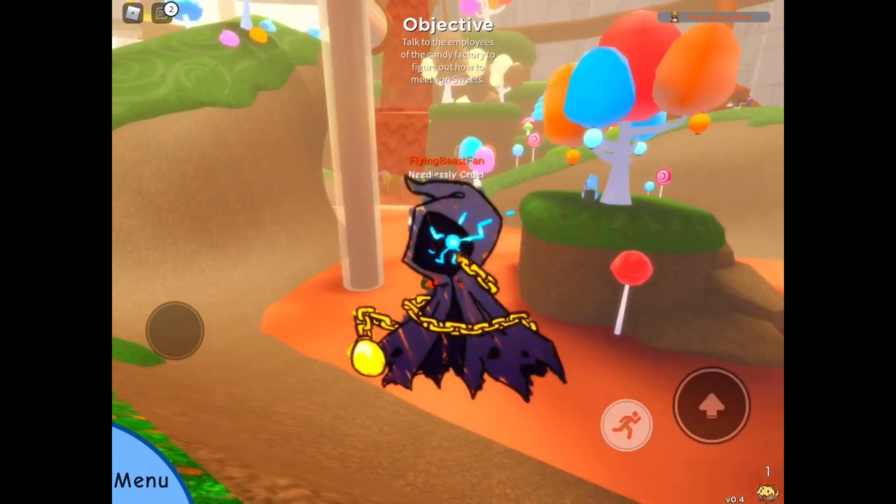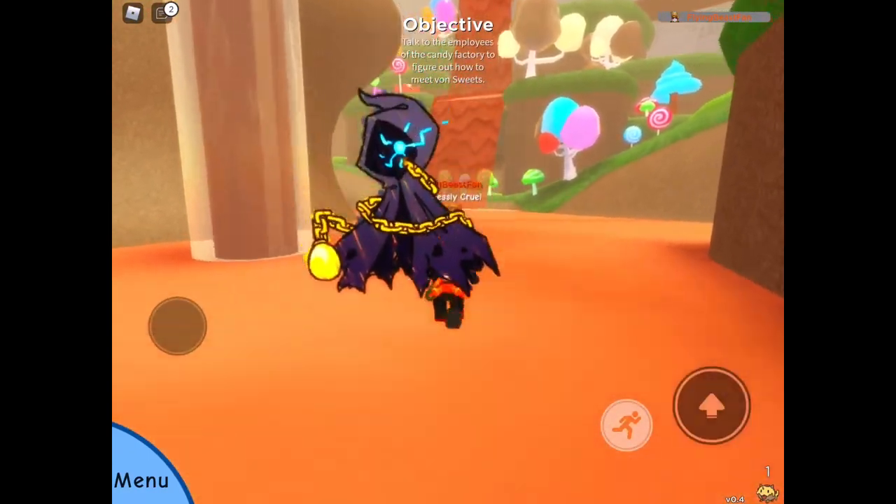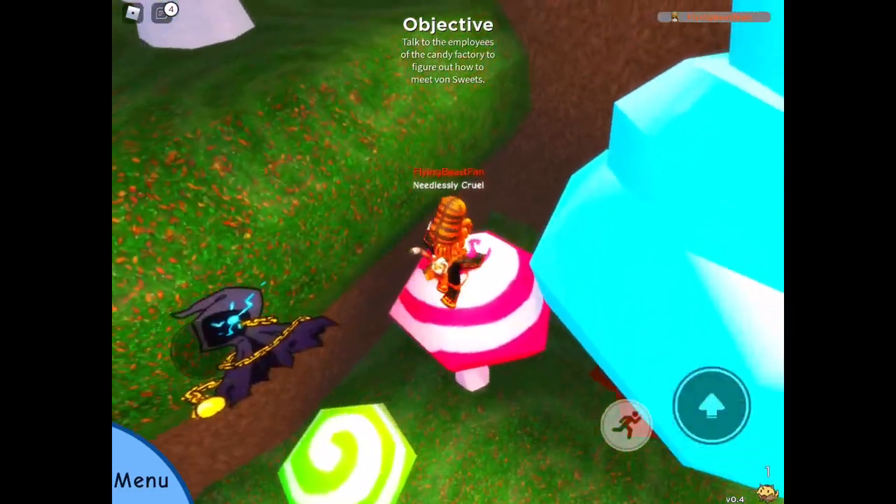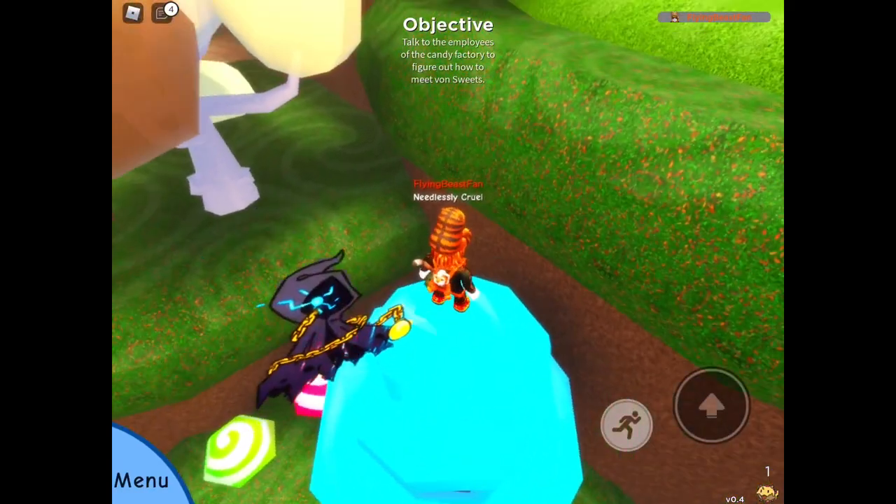The third chest is very hard to get to because you have to do a lot of parkour. It's on this chocolate waterfall over here. And if you don't know what polka dot capsules do, they are basically like ultra balls in Pokemon — a very high chance of catching the doodle you want.